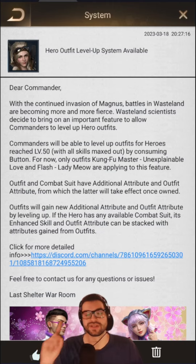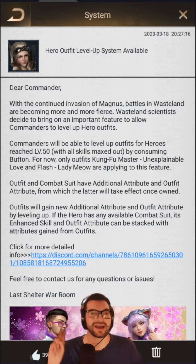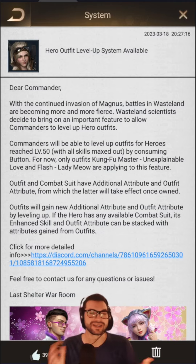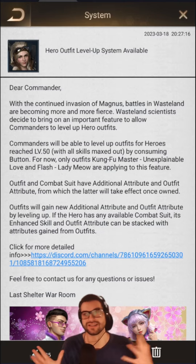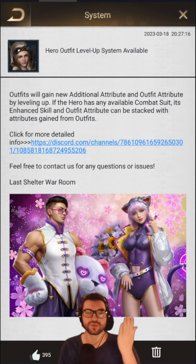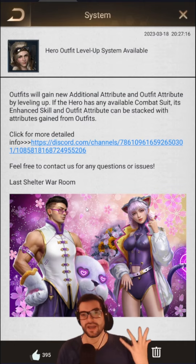So there's this hero outfit level-up system that recently became available. It is a limited event that will come down in about a day's worth of time. I wanted to get this video out here pretty quickly in case you guys are freaking out, like 'oh my god, do I need to buy this? Is this important? Should I be spending money?' Right now there are only two skins: one for Kung Fu Master and one for Flash.